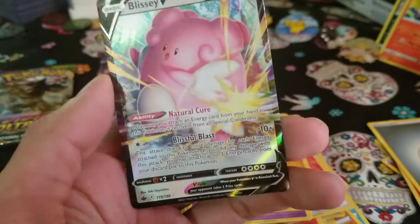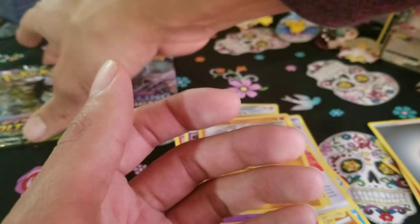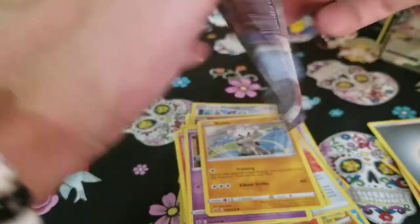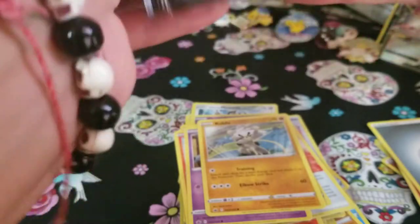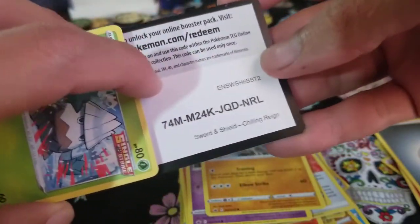Yes! Chilling Reign! A little Blissey V! Okay, finally. Let's do one more Chilling Reign pack and save Vivid Voltage for the end. Oh — is there a gold card? I want a gold card!